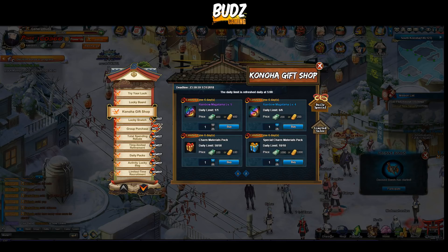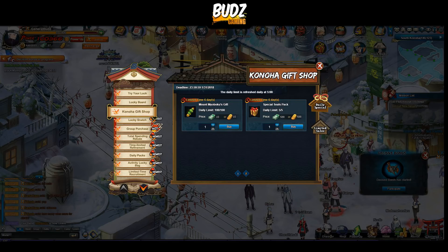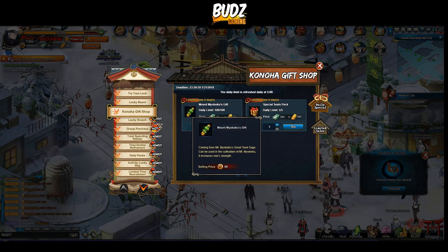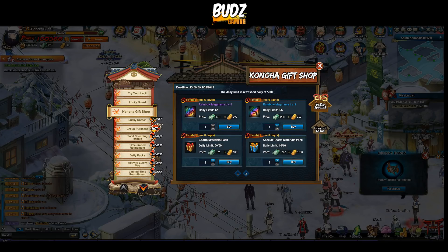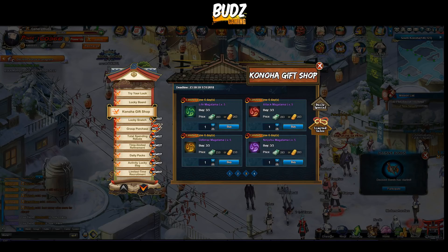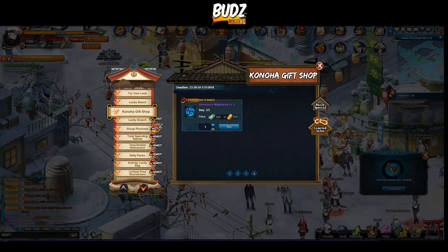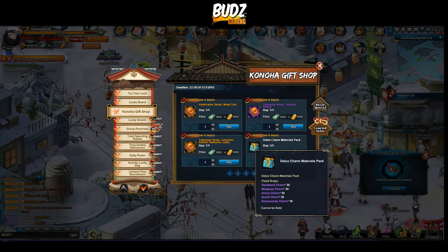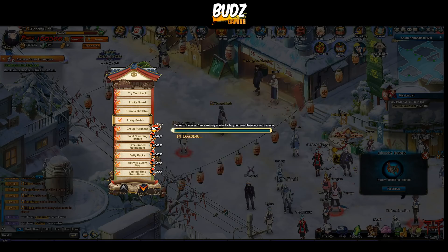There's also the Konoha Gift Shop — Mount Myoboku's Gift, which is very good for boosting your battle power. There's also a Deluxe Charm Materials Pack which is very, very nice. This is actually 20% off the original price, so that's a good deal.